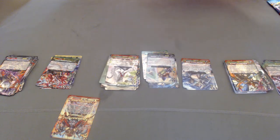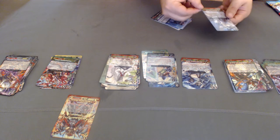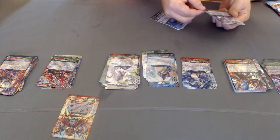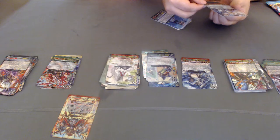Getting a huge pile of commons — gonna have to go through here and separate them. A generation rare — choose a face-down card from your G zone, turn it face up. Choose any number of your cards until the end of turn. That's actually really nice for a single counterblast.